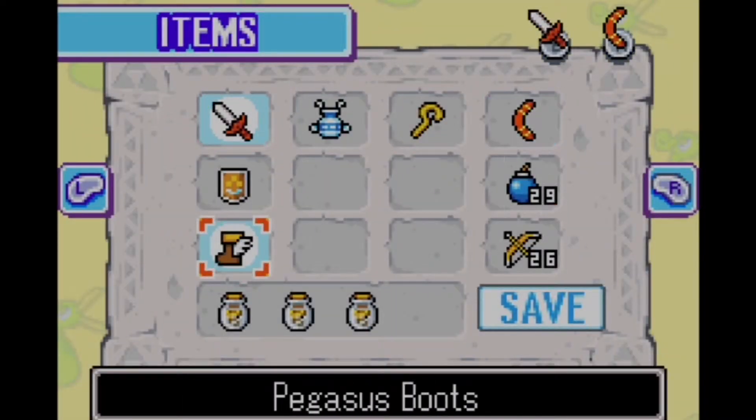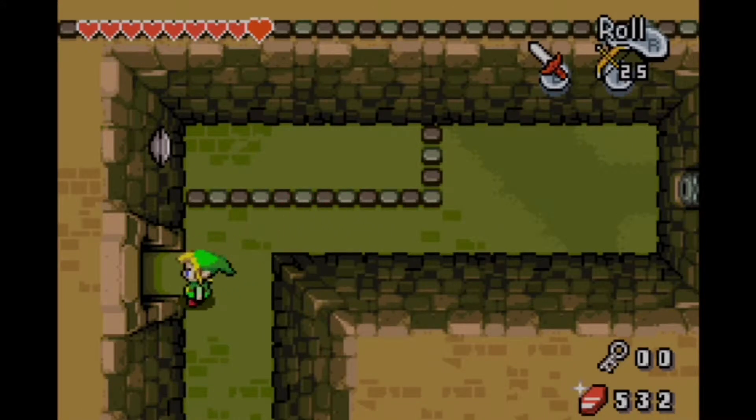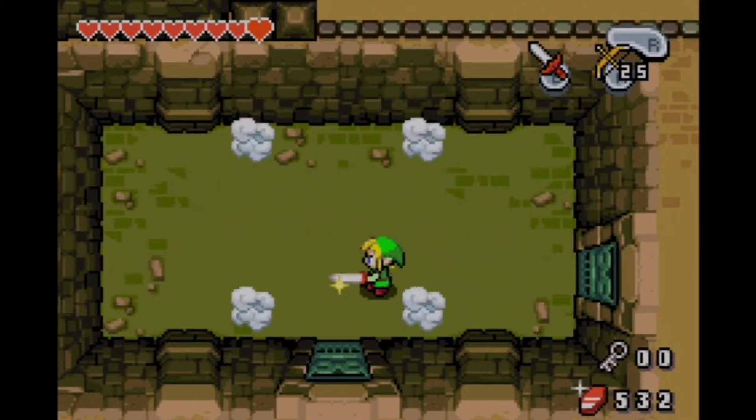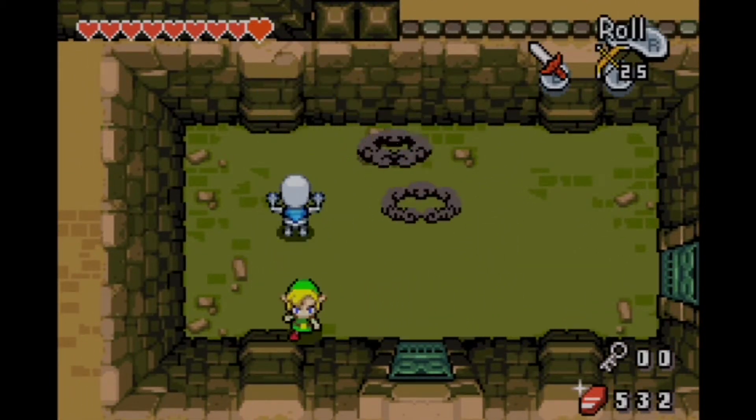Going all the way back to Ocarina of Time and getting the Shadow Temple with the wind elements in there, and then Wind Waker of course had the wind. Then you see a dungeon called the Fortress of Winds, and we're like, oh man, they're going to really take this to a new level. But there is not a single element of wind. That was very frustrating.